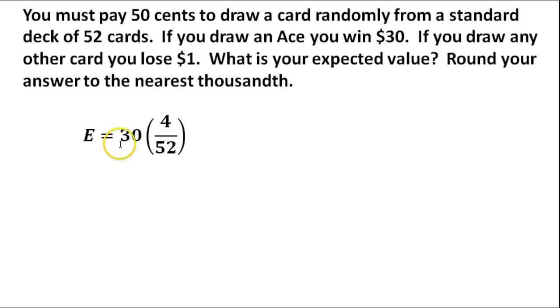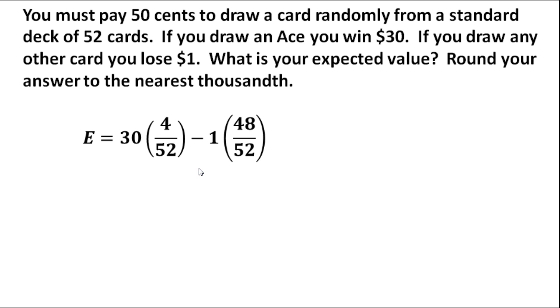That is our expected value if the game simply gave you $30 for drawing an ace. However, this game also says you're going to lose a dollar if you draw any other card. So losing a dollar means subtracting — we subtract $1 multiplied by the probability of not pulling an ace. There are 48 cards that are not aces in a standard deck, so that probability is 48 divided by 52.